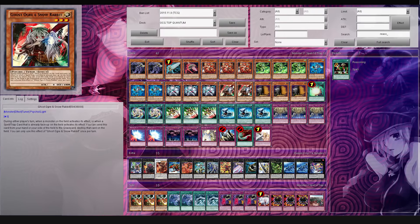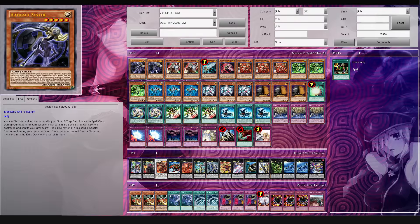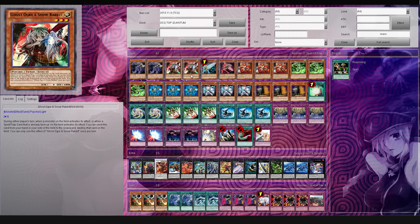I think Ghost Ogre is not bad though, because Ghost Ogre can still send itself from your hand or on your side of the field to the graveyard, and you get to destroy an opponent's card. And that's actually pretty advantageous. A really good anti-pendulum card. These two cards are super anti-pendulum - they really help out. Sometimes if you have this card turn one, you can make it so the Pendulum player can't really set up his board really well.